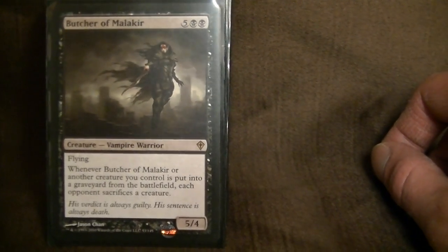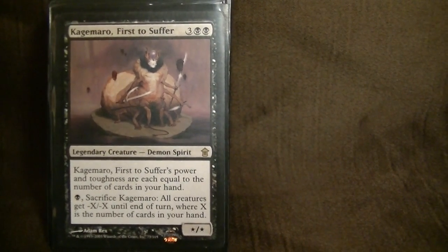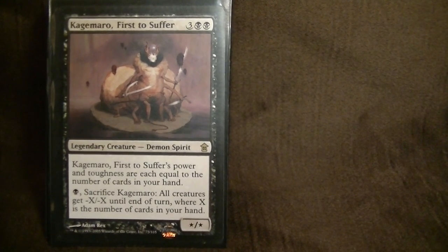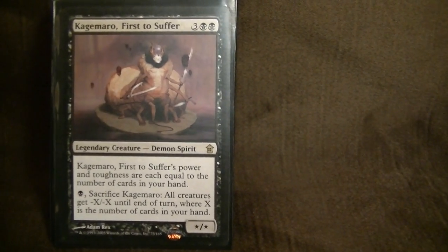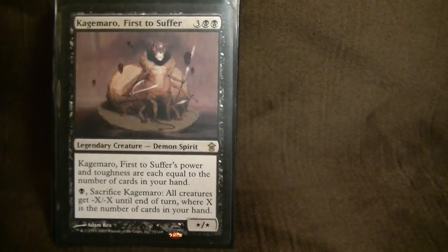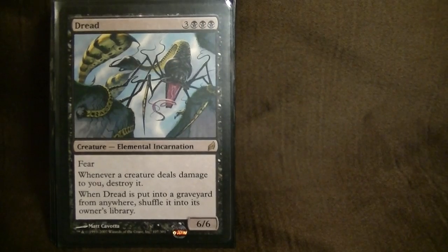Anytime another creature is put into the graveyard from the battlefield, each opponent sacs a creature. Kagemaru, First to Suffer — this is another good one. It's kind of like a Mutilate in a way. Usually you'll have a lot of cards in your hand — sack them, and all creatures get negative X until end of turn, where X is the number of cards in your hand. Also good to recur with the Stronghold. Dread is another all-star — a big fear creature. Whenever a creature deals damage to you, destroy it.